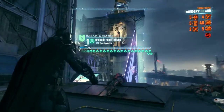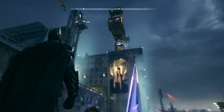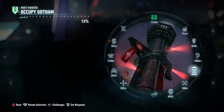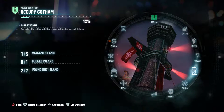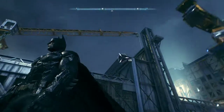Our man Arkham Knight is getting pissed about this Occupy Gotham movement. He is pissed about this. I'm probably going to continue on with these. I've got two of seven completed on Founders Island and one on Miagini Island. I'm probably going to continue on with those. The militia have set up watchtowers throughout the city — I'm going to take them down.